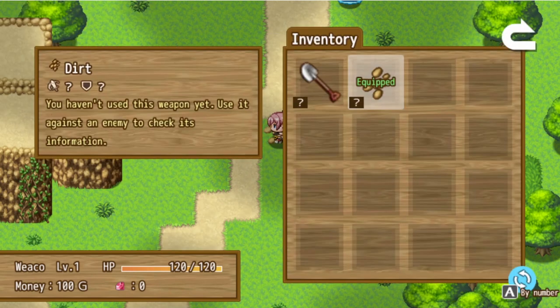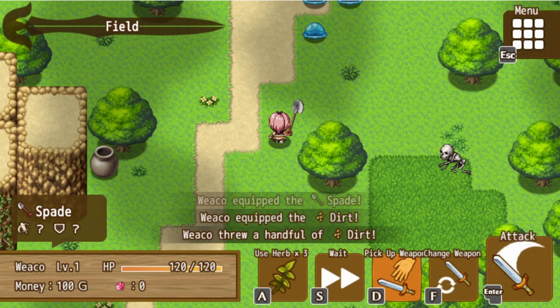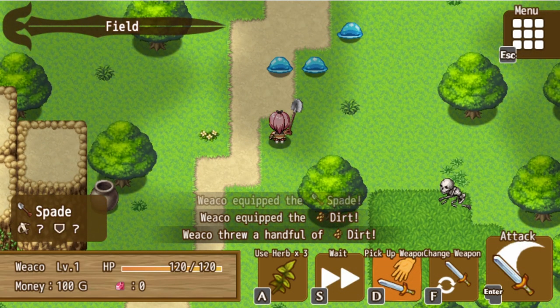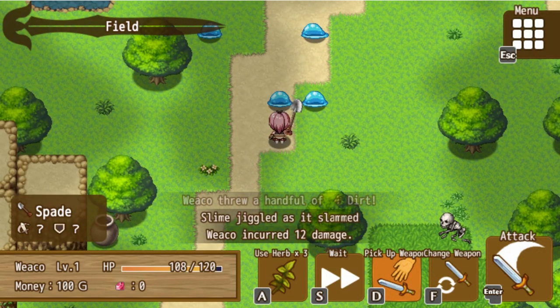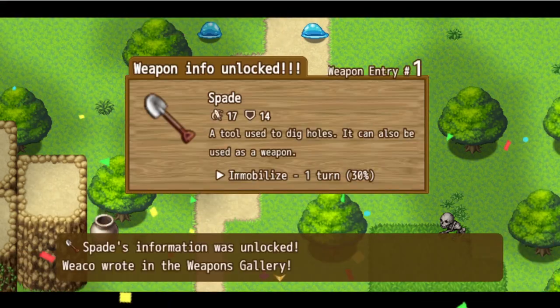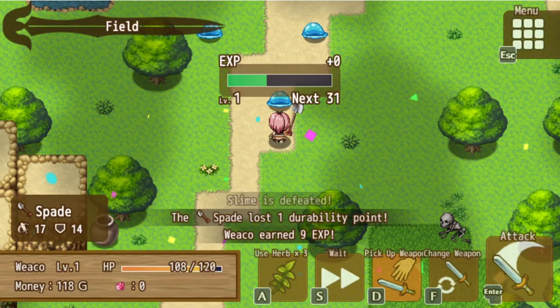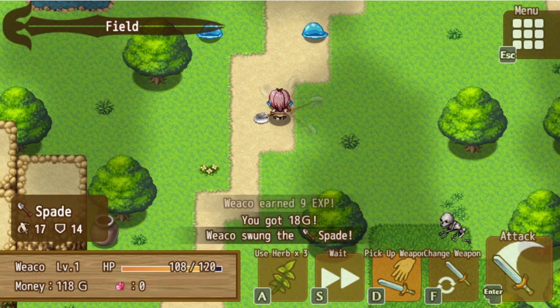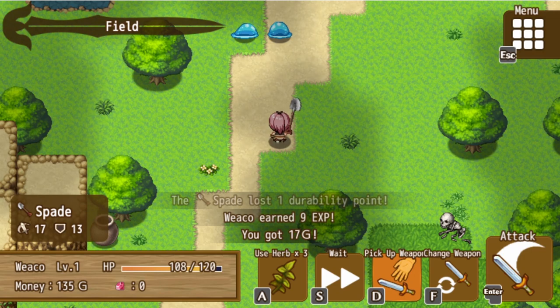Circle is attack. So we dug the ground with the shovel and then we got dirt as a weapon. Yes, this game is accurate to its name - 'The World Is Your Weapon' - everything is a weapon in this game. Weapon info unlocked: 'A tool used to dig holes that can also be used as a weapon. Immobilized, turn one.' We earned 9 experience and got 18 gold. We killed another one.